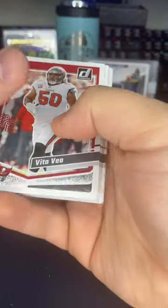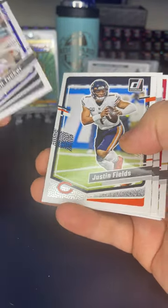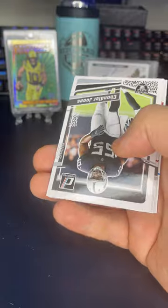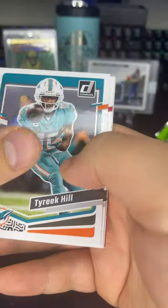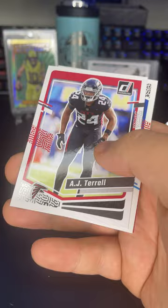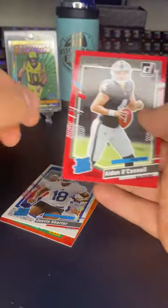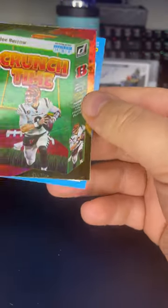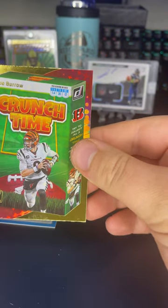We got Vita Vea, Jerry Jeudy, Cameron Jordan, Justin Tucker, Justin Fields, DeVonta Smith, Brock Purdy, Nick Bolton. Doesn't look like we're getting one. Chandler Jones, Tyreek Hill, Kayvon Thibodeaux, AJ Terrell. Don't even know who this player is — Justin Shorter from the Bills. We have a backwards card — got an Aidan O'Connell red on the rated rookie. The backwards card is... oh, that's very nice. I think this is a case hit — this is a Crunch Time — Joe Burrow!